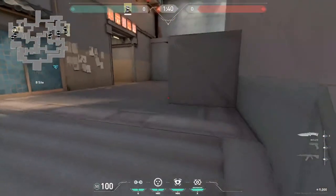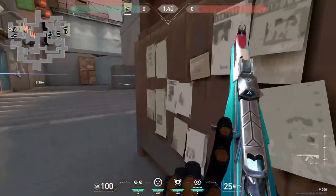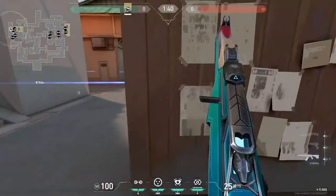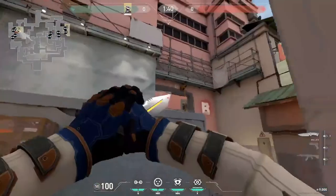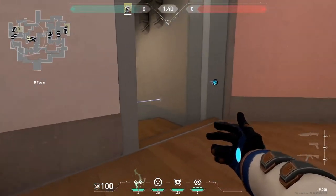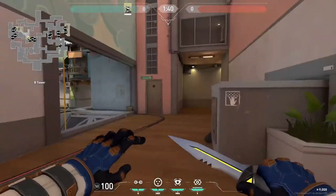You can also put one here to protect default when they're coming to plant. Sometimes I'll put one here and play behind these boxes, because when they want to clear here they'll go through this tripwire — you can either wall bang them or swing them for an easy kill. For mid on Split, there's nothing special that you don't already know. I think you should really play B instead of mid because Cypher is really strong on B. Those are pretty much all the tripwires for Split.